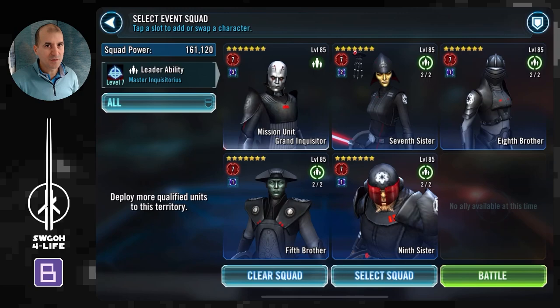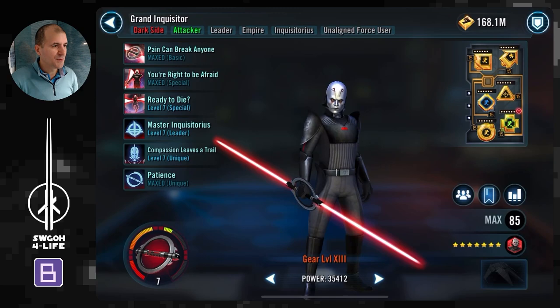These guys are very fast, so you won't be outrunning them no matter how much speed you put on your Inquisitors. I would just recommend loading them for protection so they can take lots of damage over times and outlast the Jawas. Some people suggested modding for tenacity, but Jawas have over 115% potency, so you'd need tenacity in the 160–170% range to resist reliably — that's very challenging. Since the stun is only 25% chance and Dacha's ability block is about 50%, better to focus on protection.